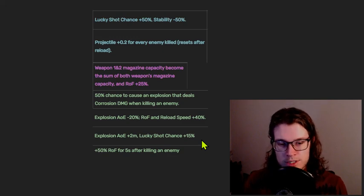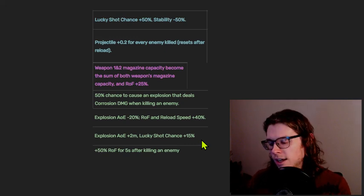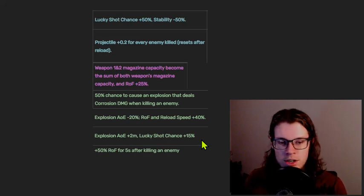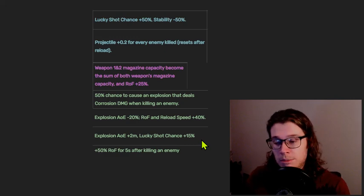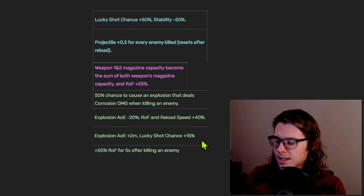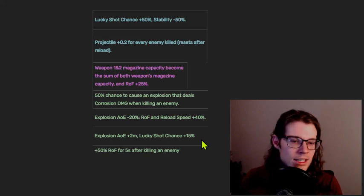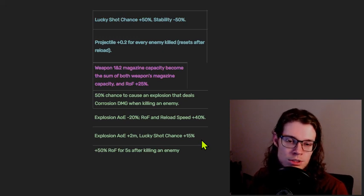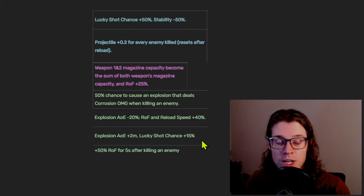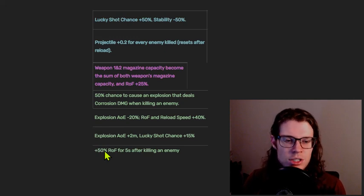Explosion AOE two meters and lucky shot chance is very good if you're looking for a big explosion build, since having a larger AOE is very strong. The idea with explosion weapons is they're supposed to justify their lower damage and inability to crit by hitting more than one enemy at once — if you're hitting four enemies per shot, that's effectively a 300% multiplicative damage increase overall. But a lot of times you're doing damage to just one enemy at a time, essentially doing a quarter of the expected damage. The plus 50% rate of fire after killing an enemy tends to be really good as well on this class of weapons.